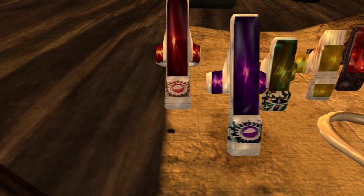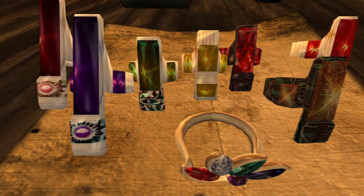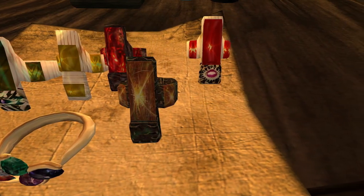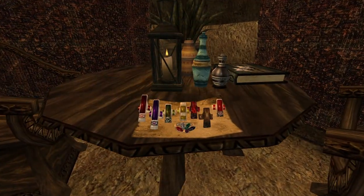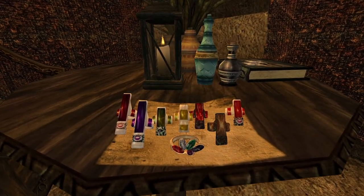Unlike some of our more niche jewelry, these rings have broad applications and will be valuable to just about any character, especially early in the game, as at least two of them are easy to get your hands on whenever you want. Let's get straight into it with our first target, a series favorite: Den Stagmer's Ring.